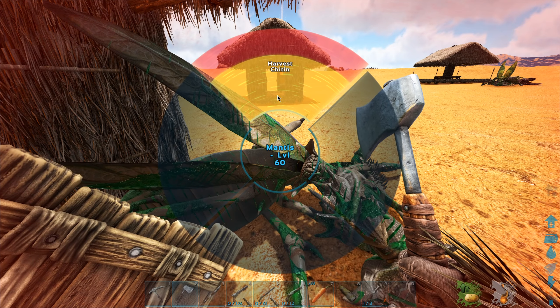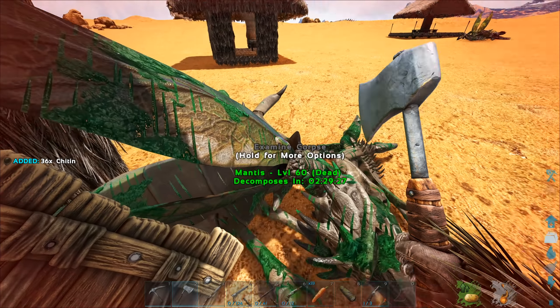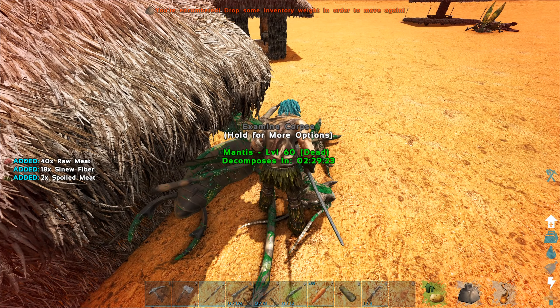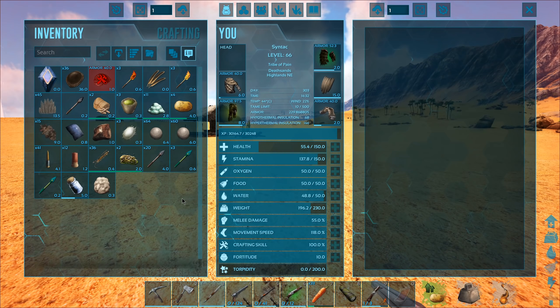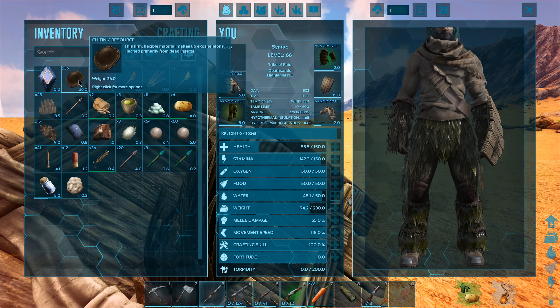Food and water. Let me have your chitin as well. I'm going to hit you with a hatchet and see if that gives me some organic polymer - although a club would probably be better but for the moment we don't have that. 36 is a good amount. It's not giving anything - let me hit it with the pike. Does that give anything different? Okay never mind. Let's just drop all the meat.